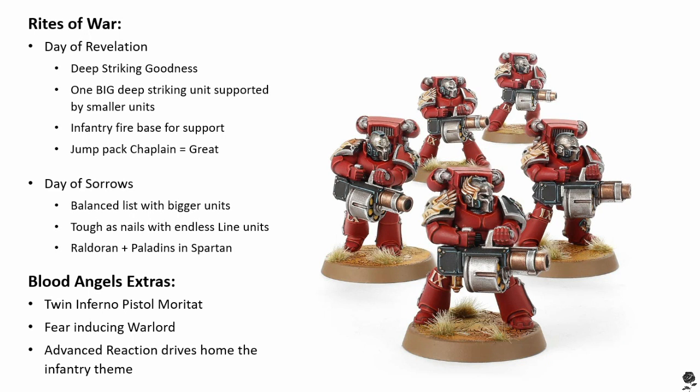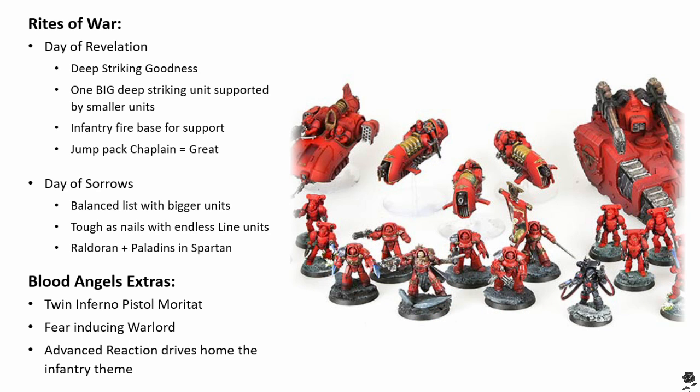To close out the review of Blood Angels and how we build an army, let's look at their Wargear options, Warlord Traits, Advanced Reactions, and the impacts they have. The Wargear options are pretty nice for Blood Angels — they come with some pretty interesting weapons. First up, Inferno Pistols: any Blood Angel that has a plasma pistol can exchange it for a melta pistol effectively for no additional points. Now the range is quite short — only six inches — but it's Pistol one and it's effectively a melta gun in all aspects. One of the very well-used applications is a dual melta Moratat, which a lot of people take.